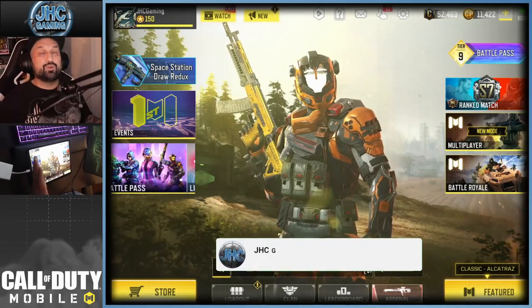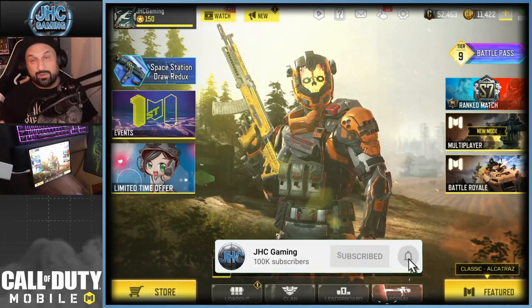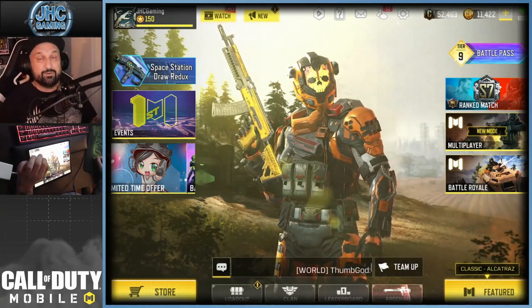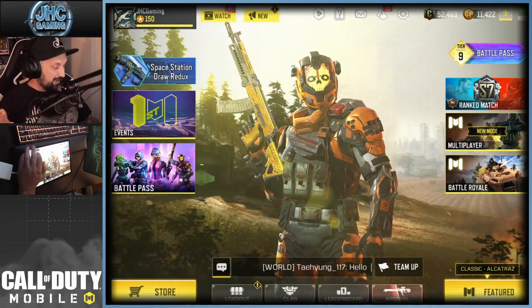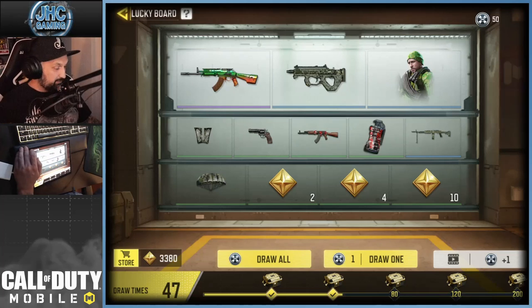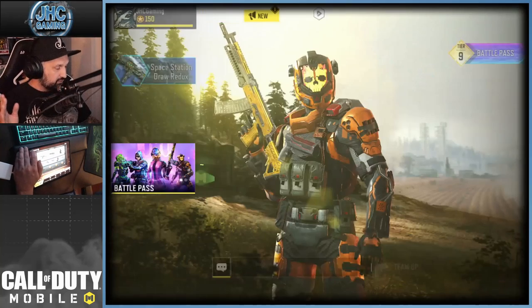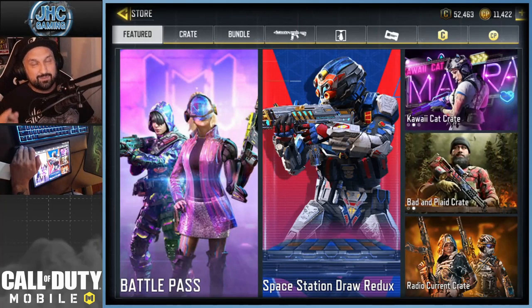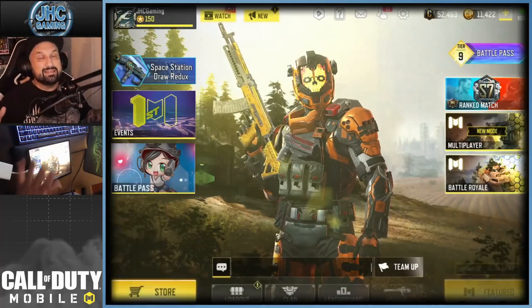Hey guys, Johnny here back with a brand new COD Mobile video. Today we have a brand new update — season 11 is here and the anniversary event is here. First of all, we're going to check out the content in the new lucky board and spin it. I got 50 tokens to spin and see if we can get lucky first of the season. We also have new stuff in the store — we're gonna check out the bundles and the crates and buy some stuff.